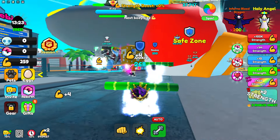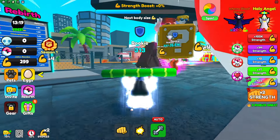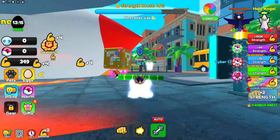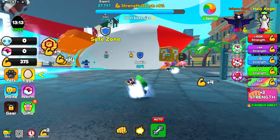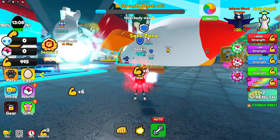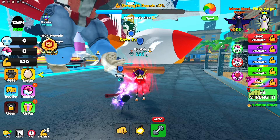Today we're playing Lifting Legend Simulator. We start off by lifting a bamboo stick, then we gotta gain a ton of strength and get even better different types of items to lift. We went from bamboo stick to a log, and from the log I gotta lift some more and then I'll go up to another item.